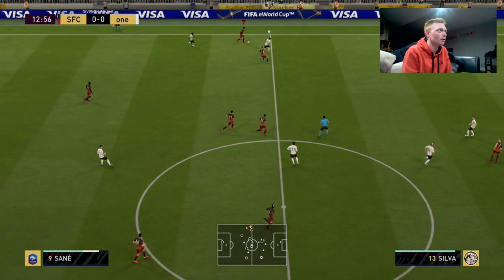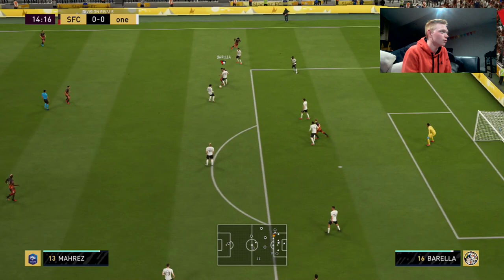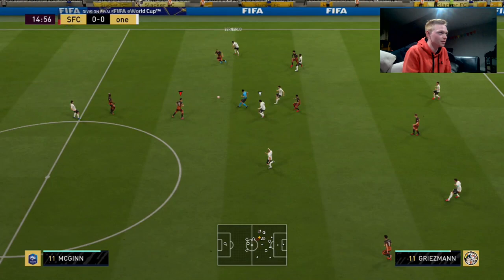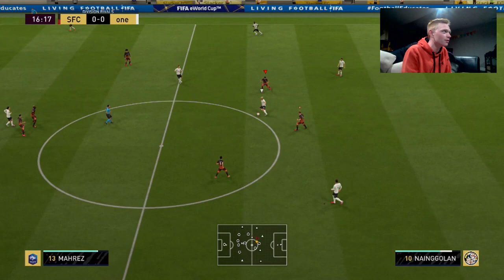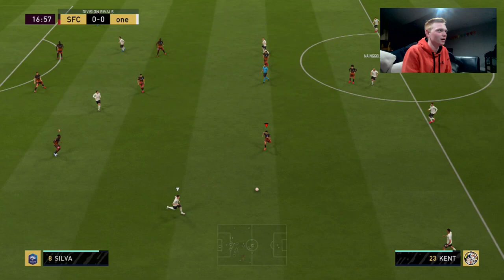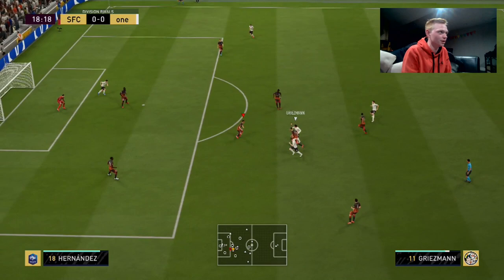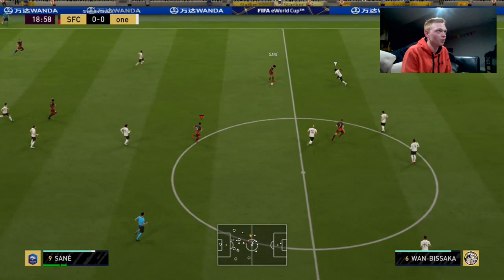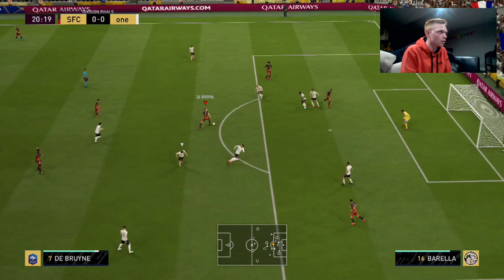I really need to get Mahrez and De Bruyne on the ball in space — I feel like I could pick this guy apart. If I can just get down the line and get some La Croquetra's going. We get Mahrez in some space, try to find Sané. Back into Mahrez. He gets a little bit of a body on Mahrez and just takes it off him easily — his strength is the problem. I pick up the ball in a good position there and just pass it straight to him.